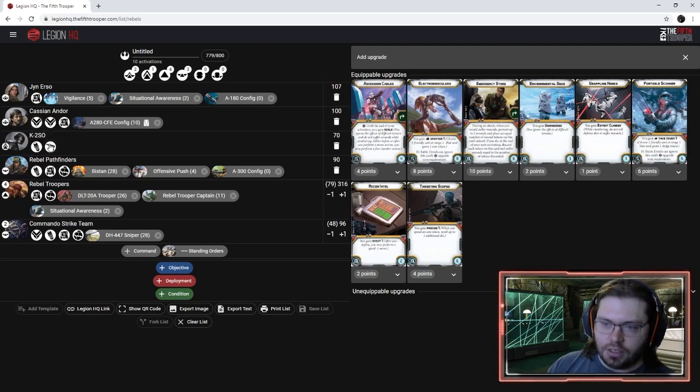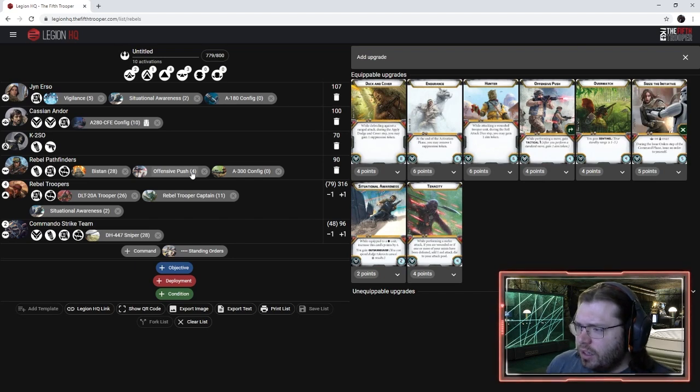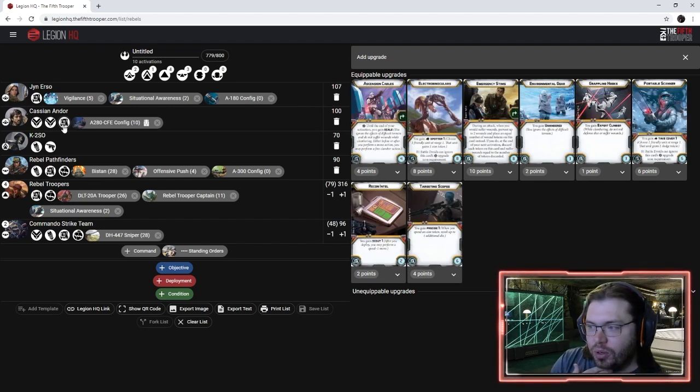We've only got 21 points left so let's look at Cassian. Offensive Push used to be stapled onto him when Scout moves could trigger Tactical, but they can't anymore — so you can't get aim tokens for your sniper through it, it's only good for the pistol. Nothing here really screams must-take, and in the gear slot, Scopes doesn't help us because we've got Marksman. So we can kind of not worry too much about Cassian.